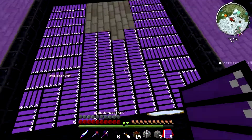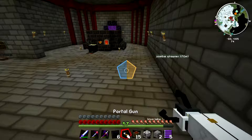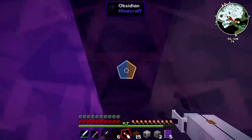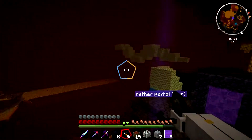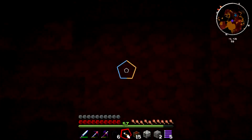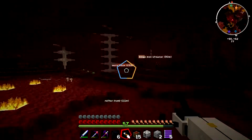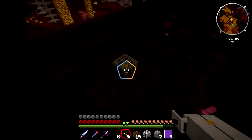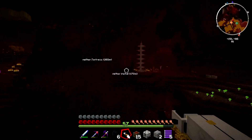Now that we have our conveyor belts all ready, let's just go get our blaze man - well, a blaze man spawner. So let's just pop in here and visit the nether very quick, even though it makes me kind of nauseous. I think it's because of the texture pack, but we're only going to be there very quick. So where's the spawner? Over there. Let's just go that way and get ourselves a spawner.